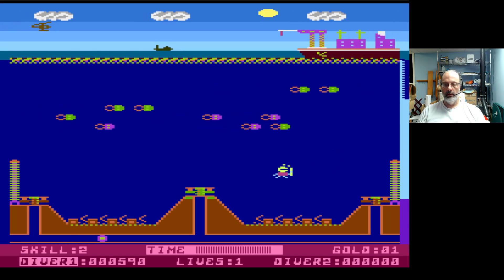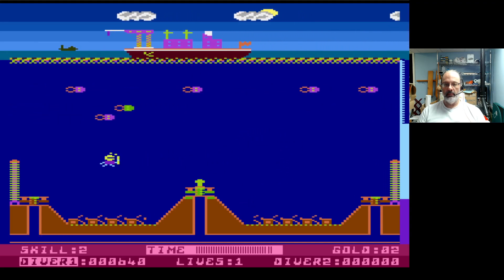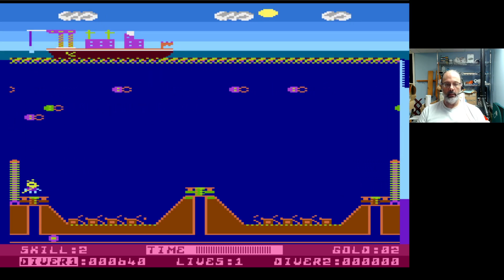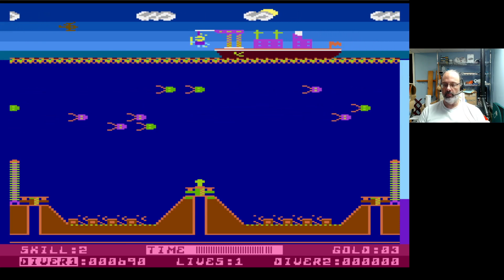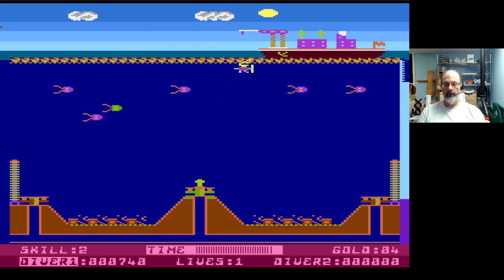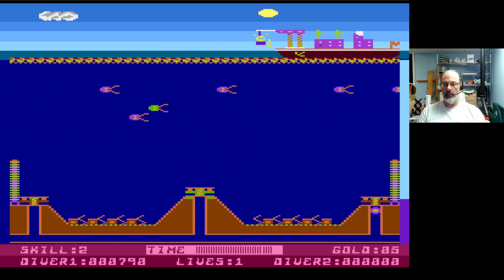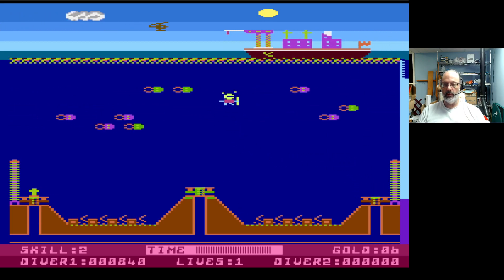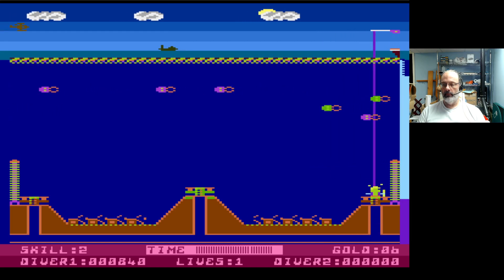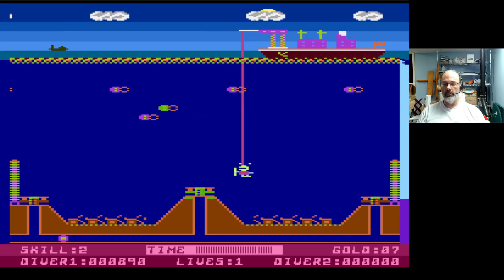Now we have a helicopter dropping something which seems to home in on the player. I don't really understand how the gold is being produced, but I guess I don't need to. I'm sure there's some kind of cornball story that was written for the game. I've got four gold, and I just barely missed getting hit by that thing — the helicopter bomb squad. Is it a matter of surviving through the night? I'm not sure why the color of the sky is changing. Random direction change got me.